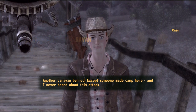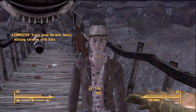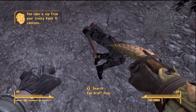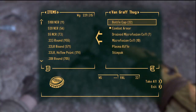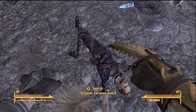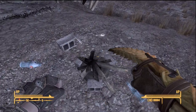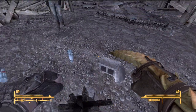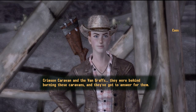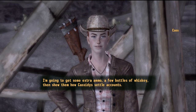Someone made camp here and I never heard about this attack. Something stinks — oh, Van Grafts! There it is. That's all I need to know: the Crimson Caravan and the Van Grafts were behind burning these caravans, and they've got to answer for them. I'm gonna get some extra ammo, a few bottles of whiskey, and then show them how Cassidy settles accounts.